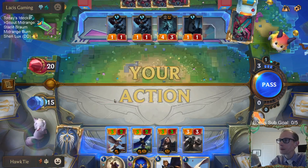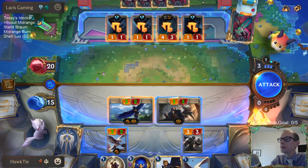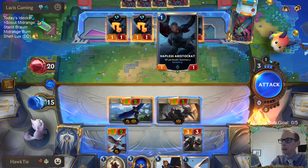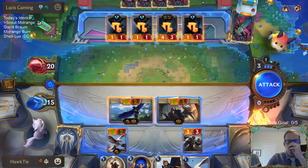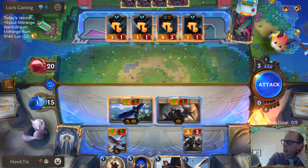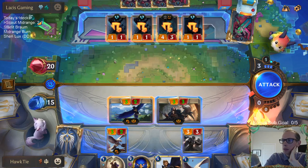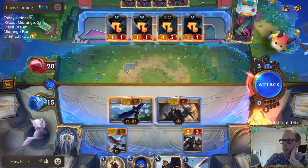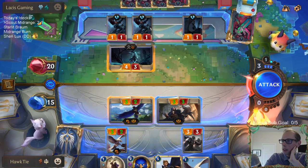If I don't challenge Callista first, they can have two things die and then I challenge Callista with Fleet Feather Tracker — but they could still use Glimpse Beyond and level up Callista. So unfortunately, I'm going to be targeting Callista first.